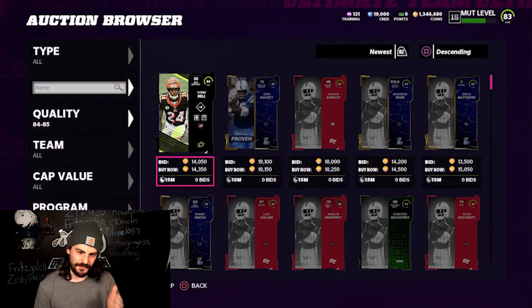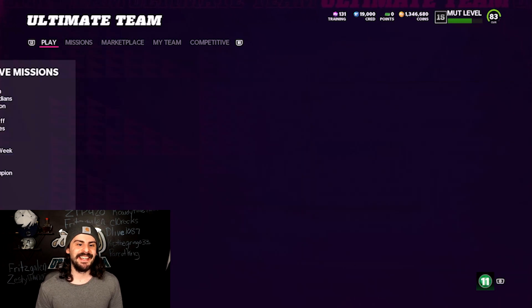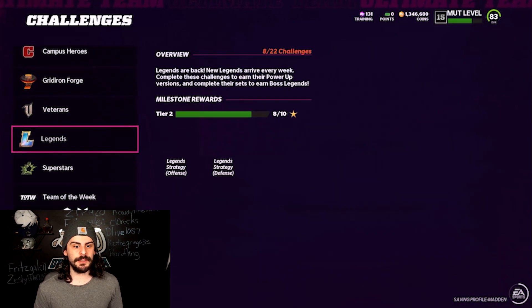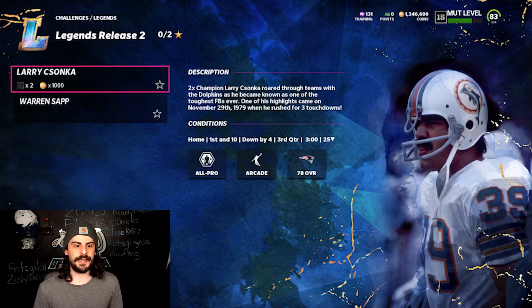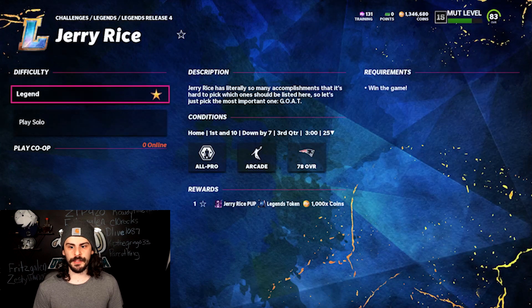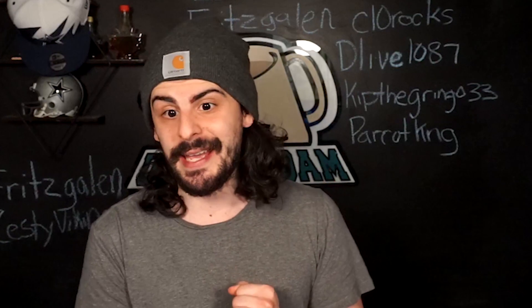One last tip to squeeze out a little more profit: use the legend solos. If you go to the legend solos — for example, the Jerry Rice or Mike Haynes challenges — playing those two solos rewards you with the 84 overall version of that player. You can use that card directly in the set instead of spending 20,000 coins to buy it on the auction house, turning a 38,000 coin profit into a 50,000 to 60,000 coin profit.